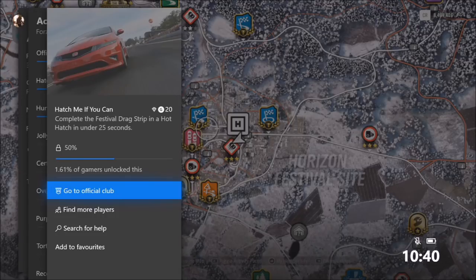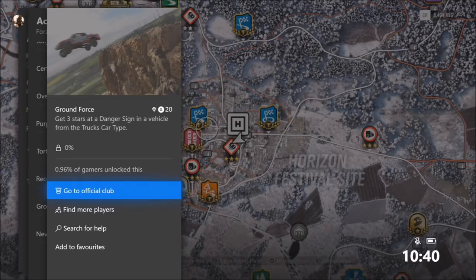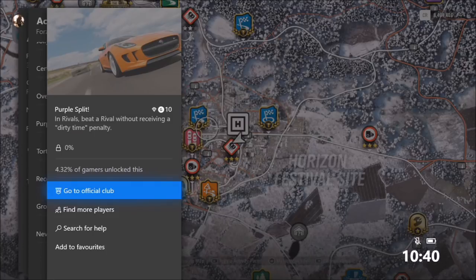Let's go through them all first. The first one called Hatch Me If You Can wants you to complete the festival drag strip in a hot hatch in under 25 seconds. Second, Never Tell Me The Odds wants you to win a race in the PLP50. Third, Ground Force wants you to get three stars at a danger sign in a vehicle from the truck's car type. Fourth, Record Breaker wants you to get 258 mph on a speed trap in the Bugatti Veyron Supersport. And the final one, Purple Split, wants you to beat a rival in rivals without receiving a dirty time penalty.